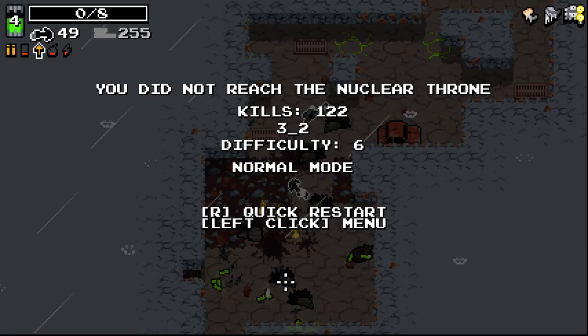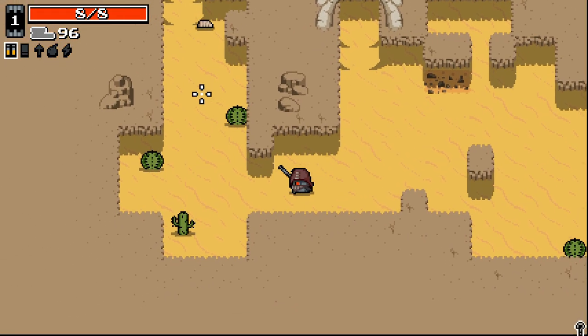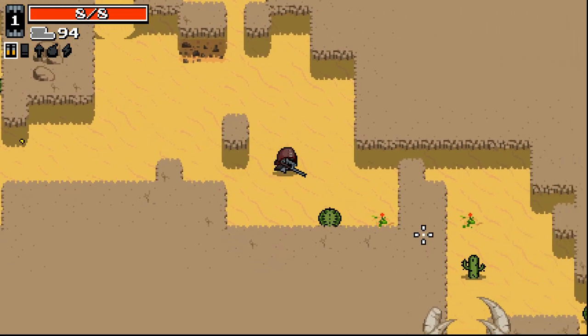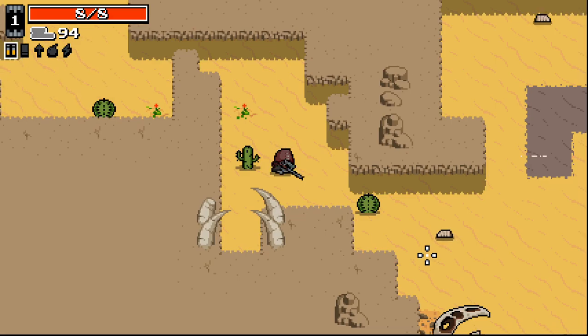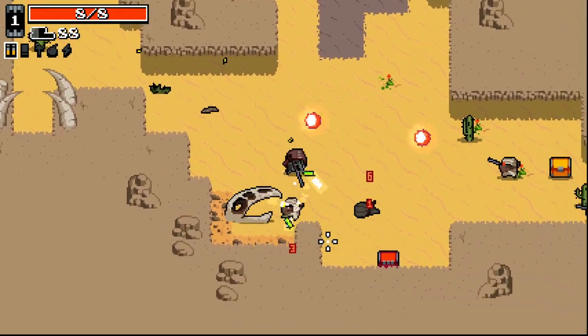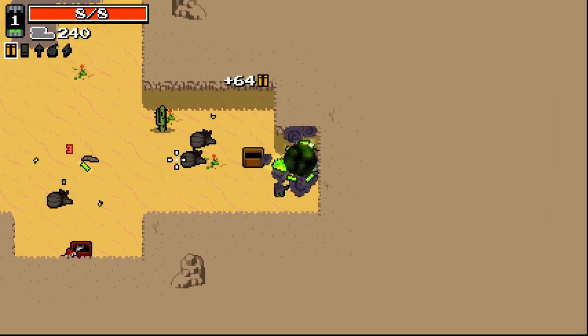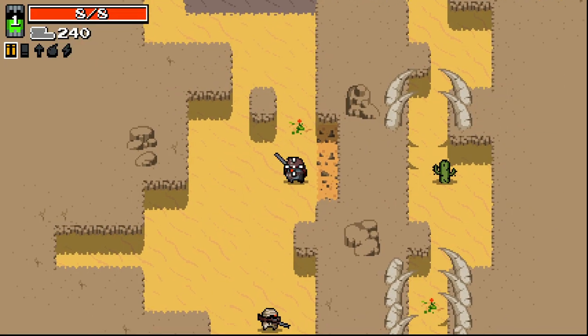Bugger - caught by a random shot. We shall prevail. We need to get to loop so we can find one of those ultra sniper guys. They're not super common. That was a really bad first floor for XP - hardly any rads there.